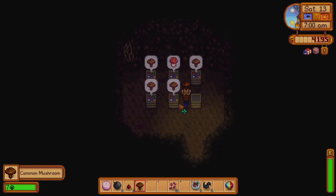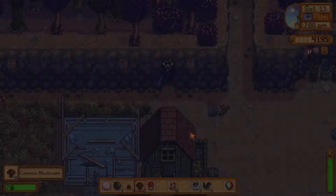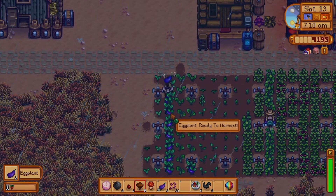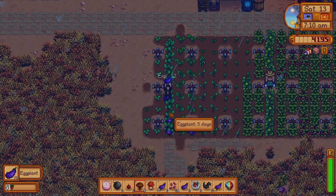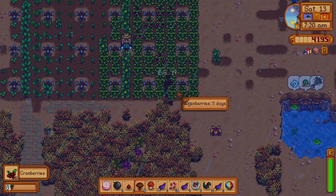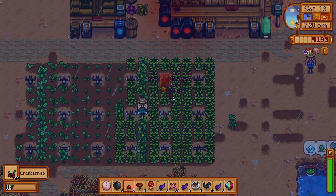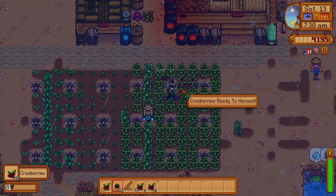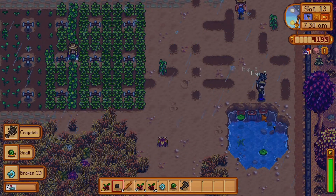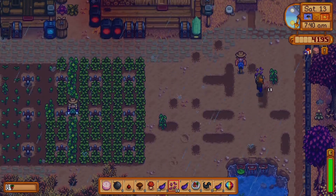Let's collect our mushrooms. We might have some cranberries ready to go as well. Oh, we got some eggplants. Do not eat the cotton mushroom. Those will go good with our... nope, continue to not eat that. Gotta put something you can't eat in your hand when you're picking stuff up. All that stuff's good to go.